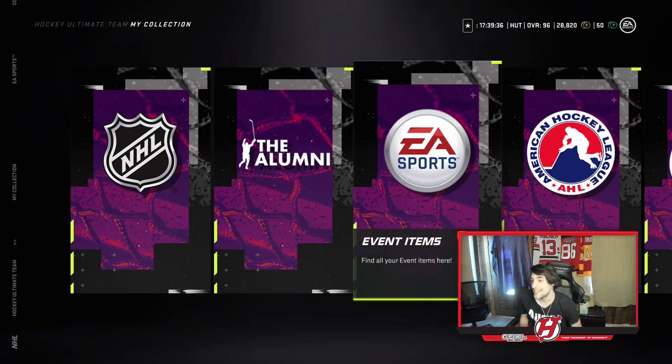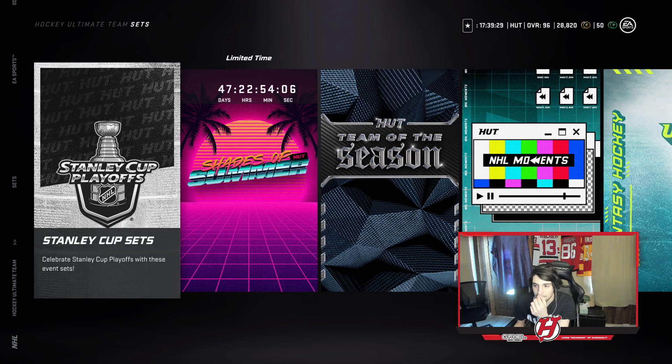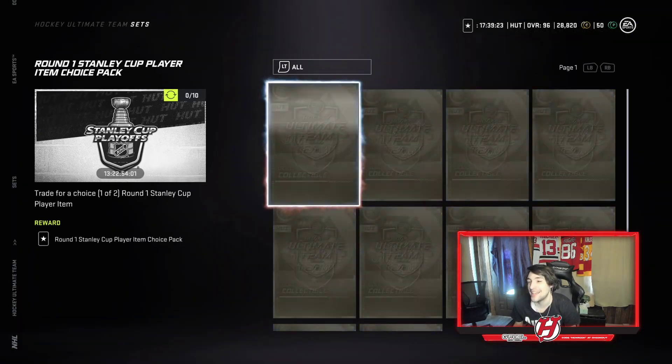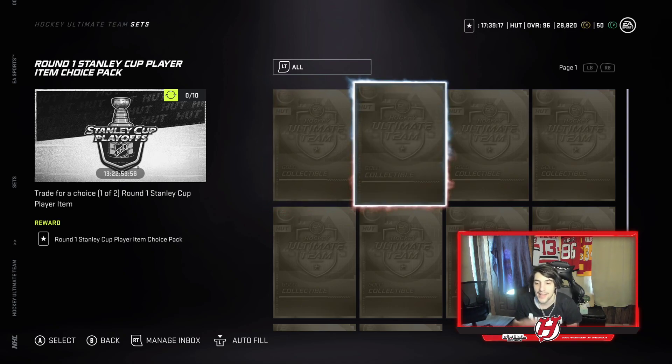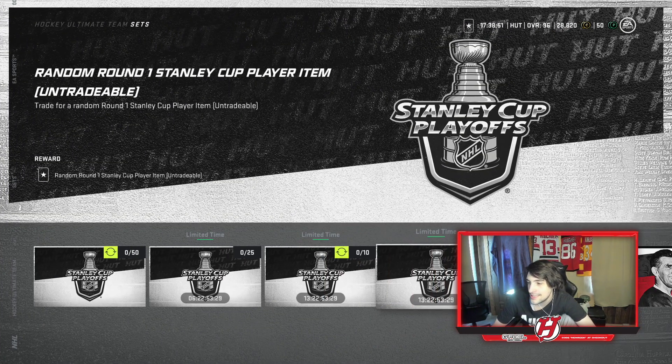The other thing I wanted to mention is the sets — I think the sets are actually really bad. In the Stanley Cup playoff sets, if you trade in 10 gold collectibles you get a random choice of one of two tradable cards. These could literally be worthless and not upgrade at all, and you're trading in 10 gold collectibles which is around 500k value. None of those cards are going over 500k — there's literally no shot — so that's crazy to me.